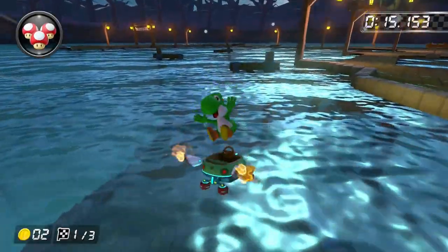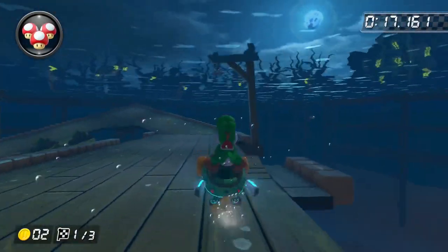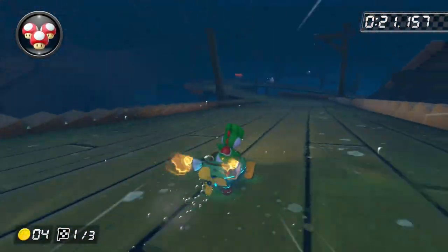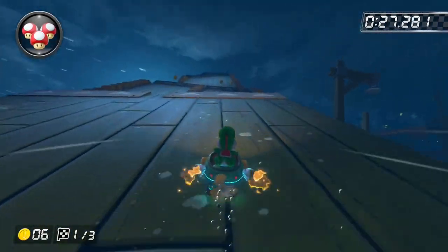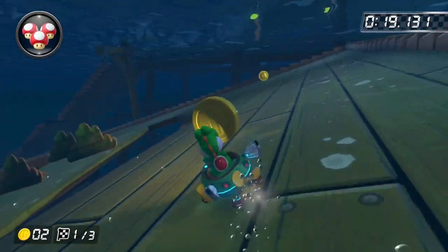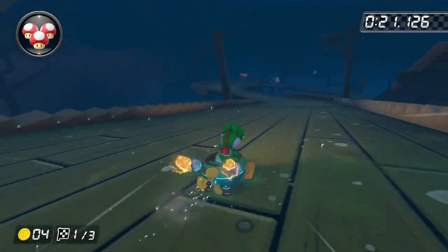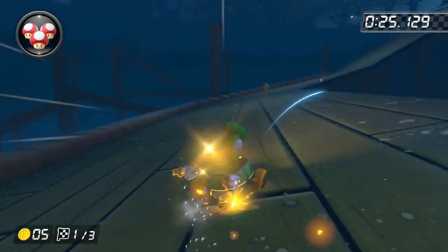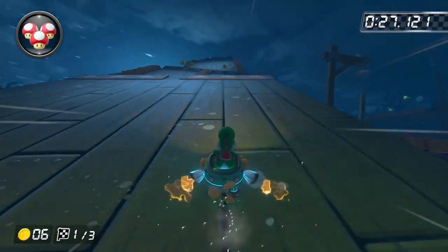GBA Boo Lake is another GBA track that's got a huge upgrade, as you go underwater for half the track. It's also got anti-gravity and basically everything that's been included in Mario Kart 8 Deluxe. Jumps at the end are always very fun to trick off, and this shortcut saves so much time. It also keeps the spooky feel of the track by making it dark and making the background Luigi's Mansion. I'm going to put this track in the B tier.